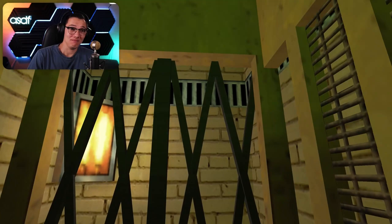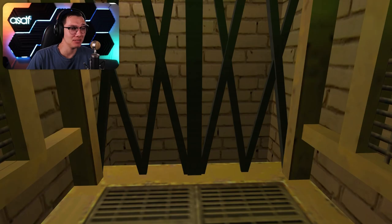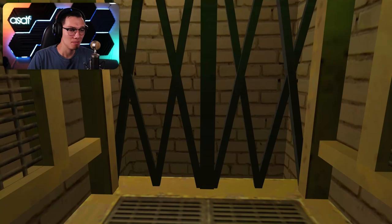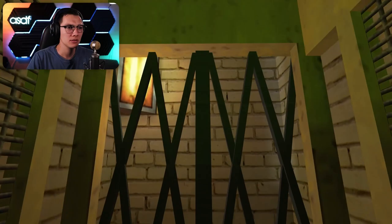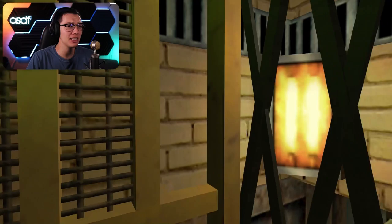Welcome to the Trap Complex. Here you will be subjected to numerous tests of skill and intelligence. Please do not try to exit from the elevator before it starts. The objective of this mission is to escape from the trap and receive the prize. At the end of each section, every section consists of several chambers. Every chamber ends with a portal which leads you to the next chamber. At the end of each section you will be awarded with an item without which it's impossible to continue. Safety is not guaranteed.